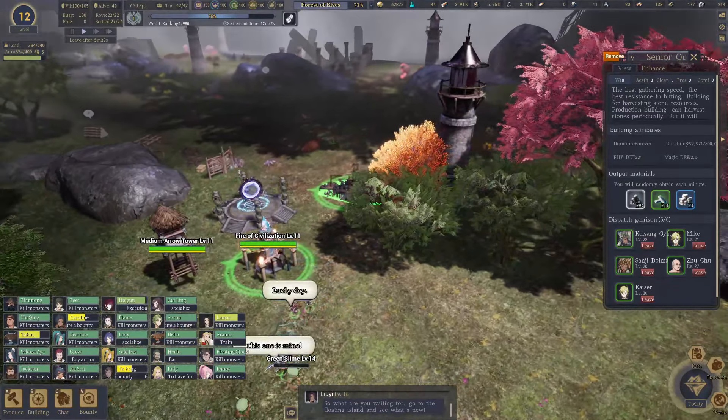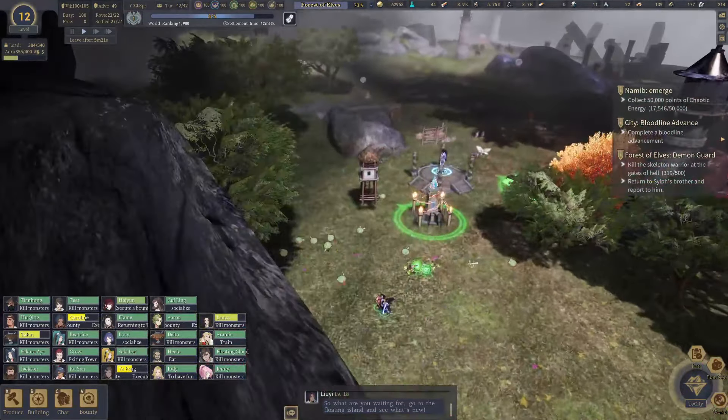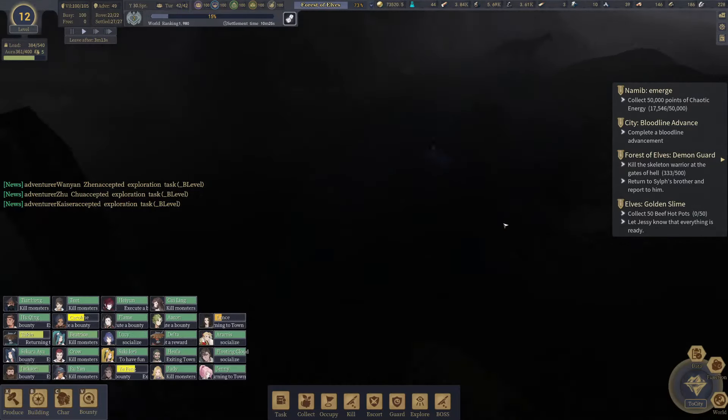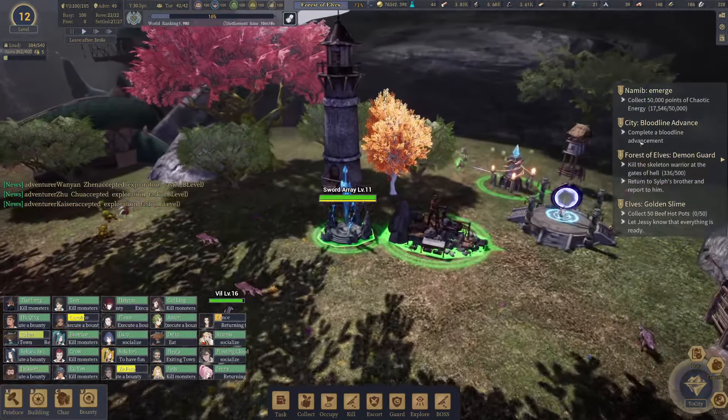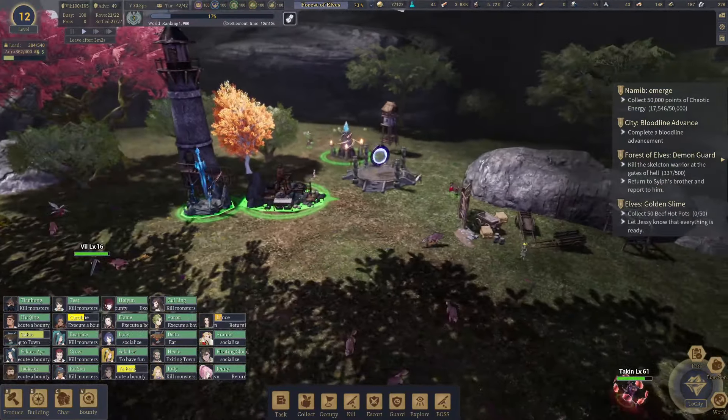We're already tapped out on chaos. We're using the chaos now to produce some of the things we need to make more money. Other than that, we're killing the skeleton warriors, and that's about it for right now. I'm exploring over by the dragon. Hopefully we don't get molly-watched by going over there, but it doesn't really matter — they respawn, so it's not a big deal.